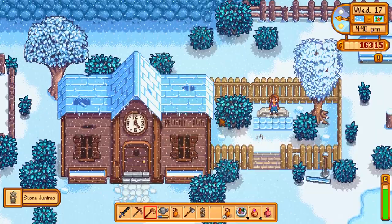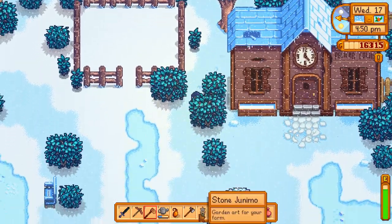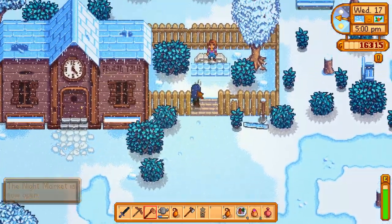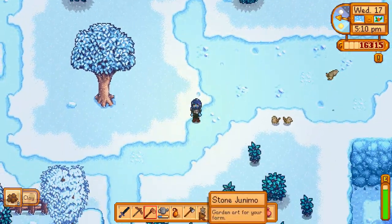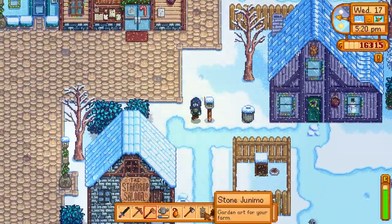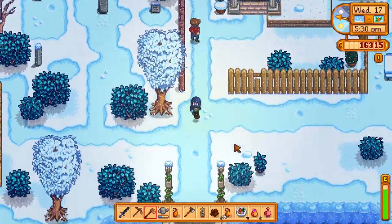I found it! I just started clicking on a bunch of spots behind the community center. It is a statue. The night market's open — I'm heading down there. It's a statue of a Junimo holding a star. It says it's garden art, a garden art statue, so we can put it outside, I guess.